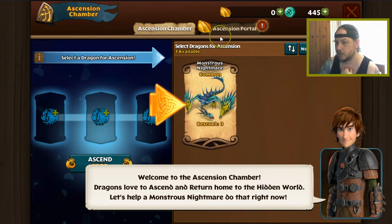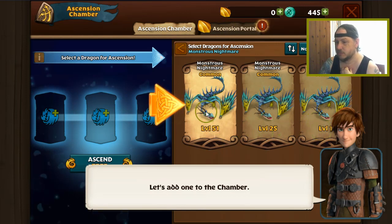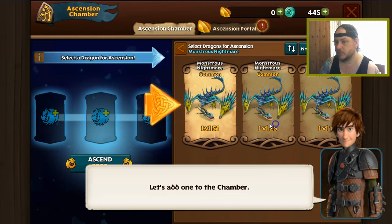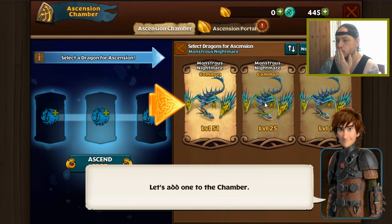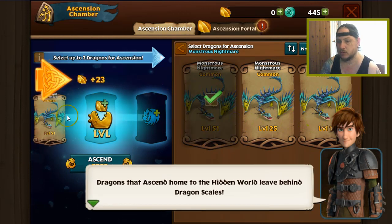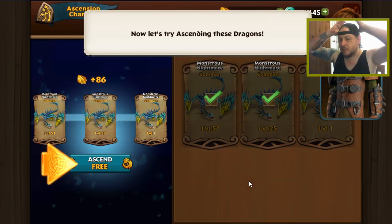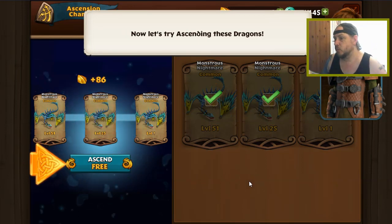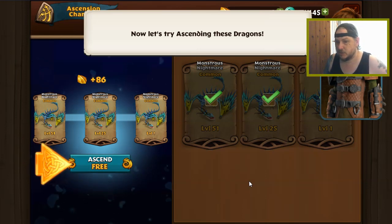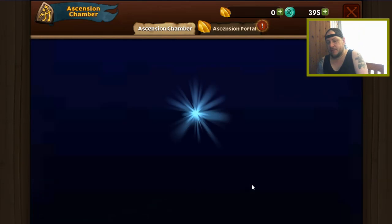Can I choose which one? Let's add one to the Chamber. Level 1 — wait, why is it forcing me to use my level 51? Why is it forcing it? I don't want to. There's no way to stop this, but I really want to experience it. Oh god. Alright, let's just do it. We've lost a level 51 Monstrous Nightmare, but what are you going to do? I need to experience it. I don't even care — level 51, I don't even care.